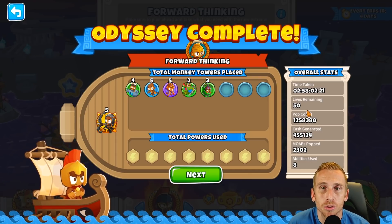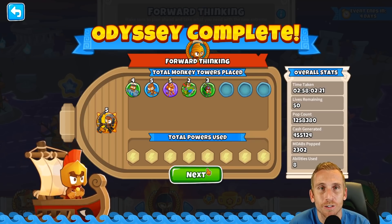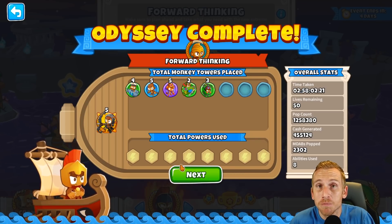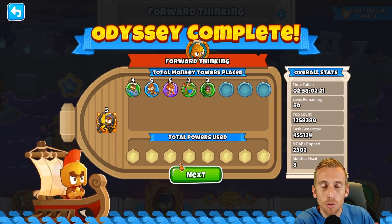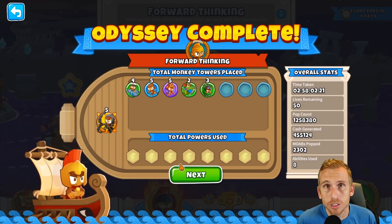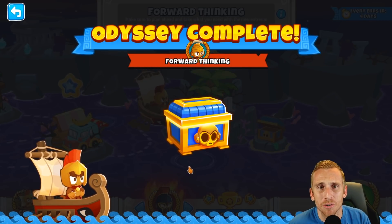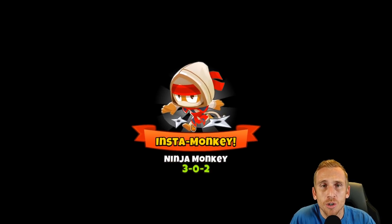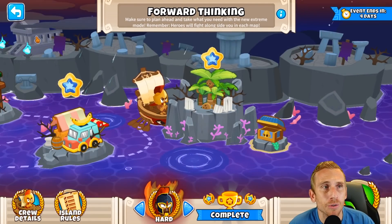We got 'Forward Thinking' as our reward. Our overall stats: time taken, 50 lives remaining, pop count 1,258,380, cash generated 455,002,302, and 8 abilities used. That's pretty cool. The time taken could definitely be cut down - you guys let me know your times. I think probably around an hour and 20 minutes would be about right. Now let's get our 200 monkey money, our 3-0-2 Insta, and our trophy for the new trophy store.